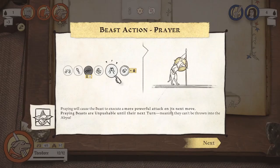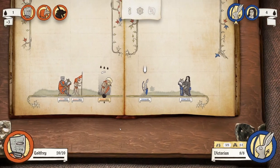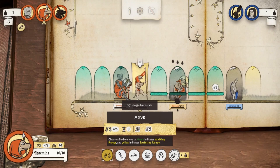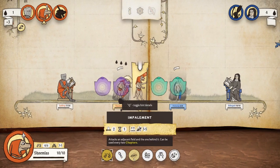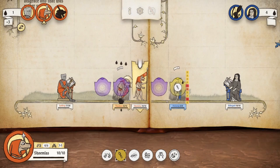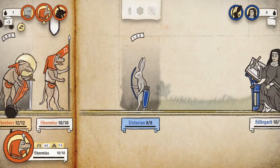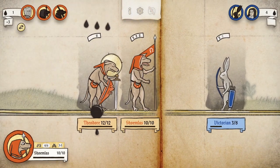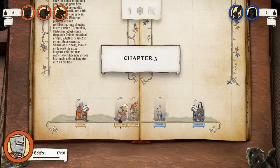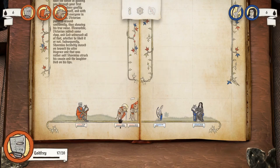Praying will cause the beast to execute a more powerful attack on its next turn. They are un-pushable until the next turn, meaning they can't be thrown into the abyss, and also can't be pushed off the ink blot. That's quite the range we have there. We'll move our spear guy forward — attacks an adjacent field and the one behind it, can be used every two chapters, attacks up to two fields away or one level away. That's fast and tricky. We'll sleep — we are gonna get five ink.